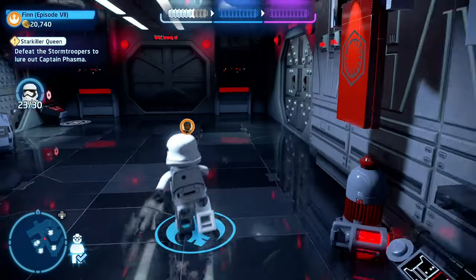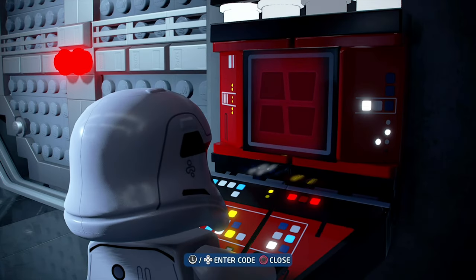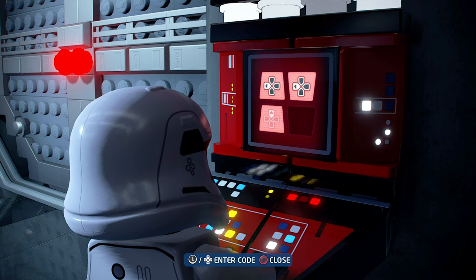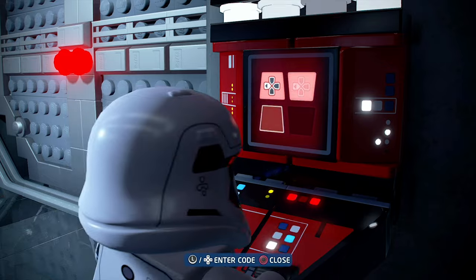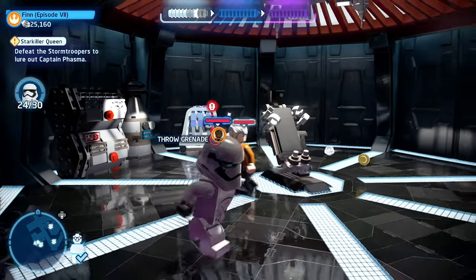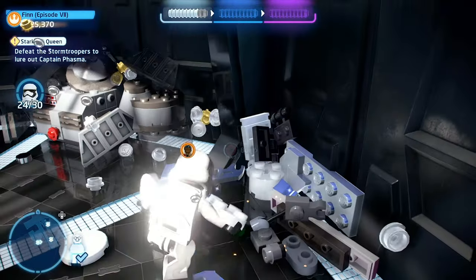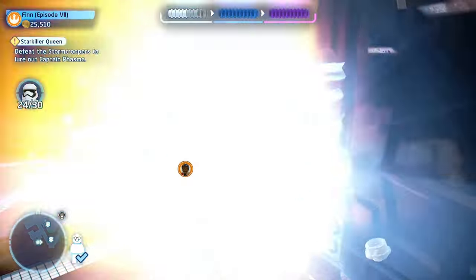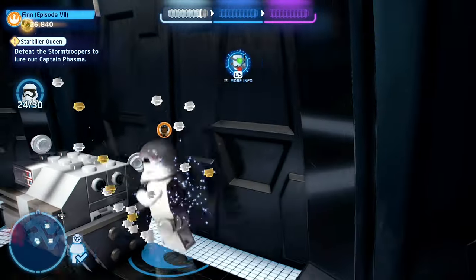The fourth minikit is located over here at the end of the hallway. You will notice a villain console for you to interact with to open a door — which means you need to use either a villain character or a hero disguised as a villain. In the room, you will see the minikit trapped in a silver box, so you need to throw a grenade using a villain character or a disguised hero to destroy the box. Once you destroy the silver box, the parts for the minikit will spill out, so you can build it to collect the minikit.